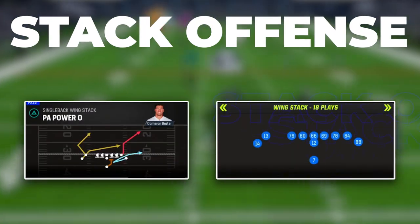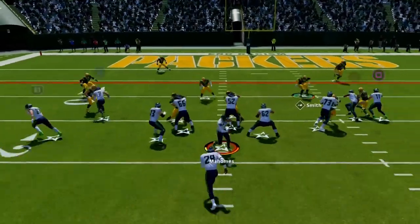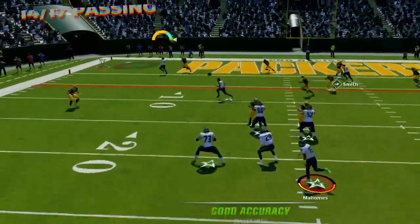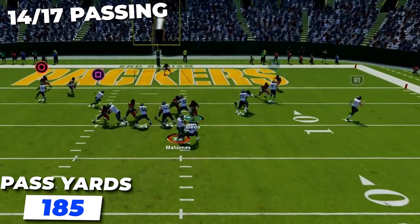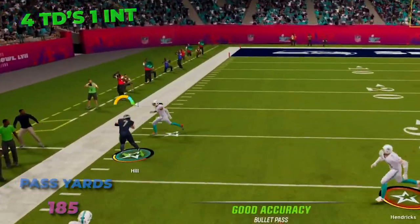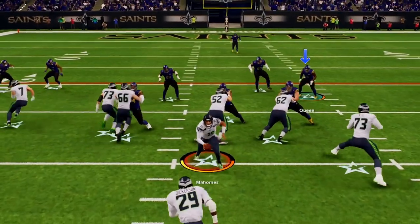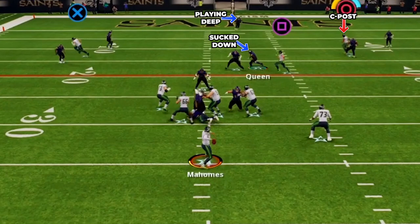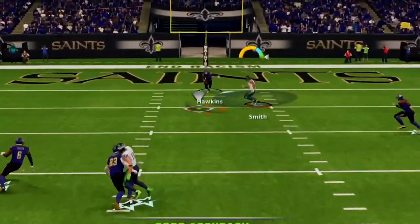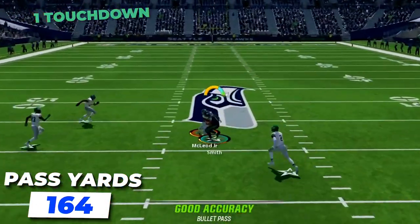Next we have PA Power O in single back wing stack — excellent as a hard play-action play off the run game with great options attacking the middle of the field versus zone coverage and multiple routes along the sideline. On this play we went 14 of 17 for 185 yards and 4 touchdown passes with only 1 interception. Have the stack to the wide side, put the outside tight end on a flat route — that is the only adjustment. Read the user first; if at the snap he fires down to play the run or gets sucked by the drag, fire the C post cutting over the middle in front of the safety. We went 4 for 4 for 164 yards and 1 touchdown attacking the middle.